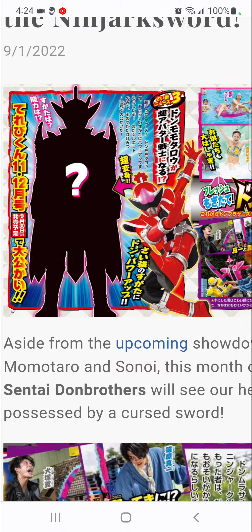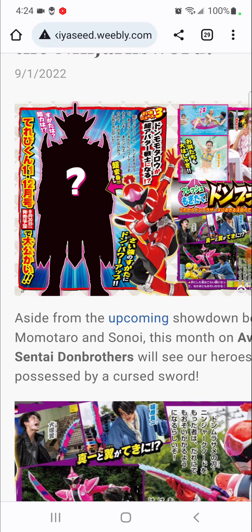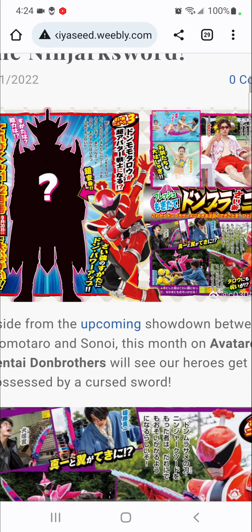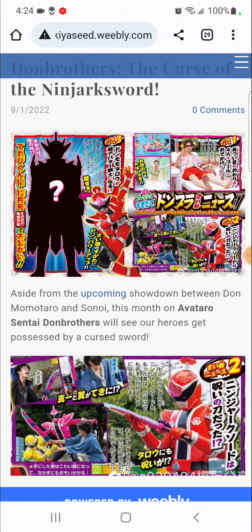A cool new super form is coming to Avatar Sentai Don Brothers, and apparently they're going on summer break before they get possessed by the Don Murasame sword — interesting. But finally we're gonna be getting his super form very soon, Mr. Momotaro. I've been waiting for this moment. Until next time guys, we'll definitely take a greater look at it once it's actually revealed. Thanks for watching!